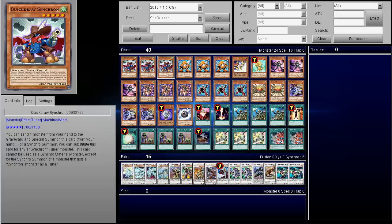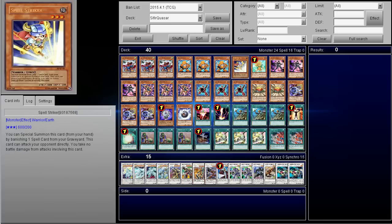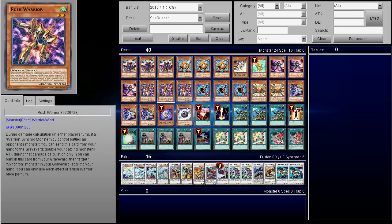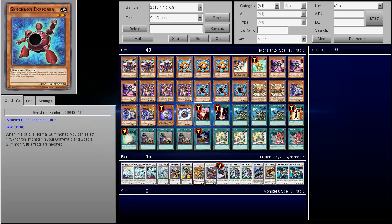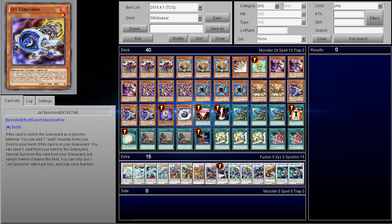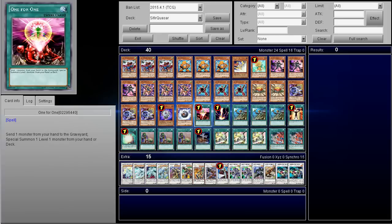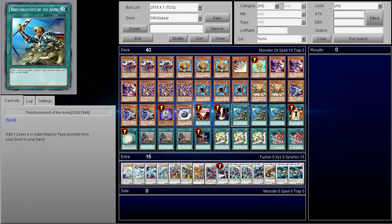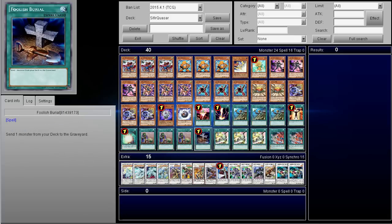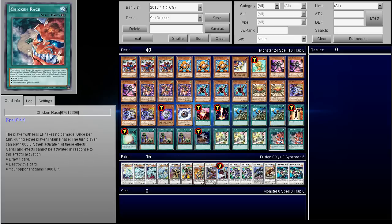So first off, we got three copies of Quickdraw Synchron, three copies of Junk Synchron, one copy of Spell Striker, one Dandelion, three Doppel Warrior, three Rush Warrior, three Synchron Explorer, two Level Eaters, three of the new Jet Synchron, one Glow-Up Bulb, one Unknown Synchron, one One for One, Raigeki, three Reinforcement of the Army, one Mind Control, one Soul Charge, three Upstarts, one Foolish, three Tunings, and two Chicken Race.